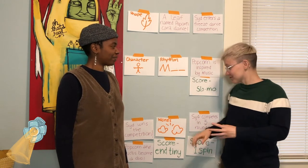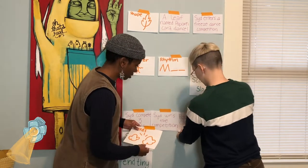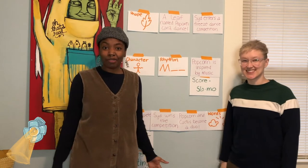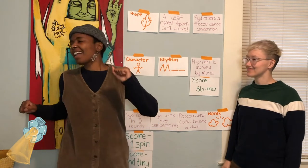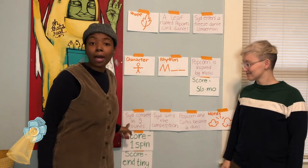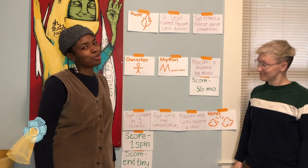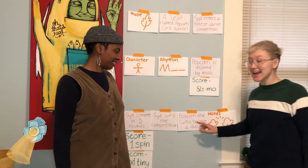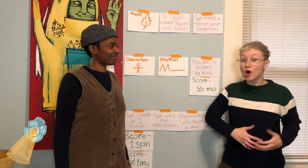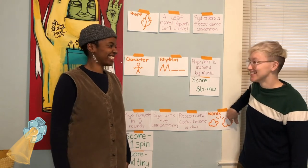Let's figure out how we can use the rest of these pieces to make the end. We've created the ending of our performance. Popcorn was inspired by the music and we saw him in slow motion celebrating. He enters the competition and does three rounds — during those rounds, he does a spin and ends tiny, probably in a really cool mood. He wins the competition. Then Popcorn and Cactus, the DJ, become a duo who host freeze dance competitions, and they call them Popcorn Parties. And that's the end!